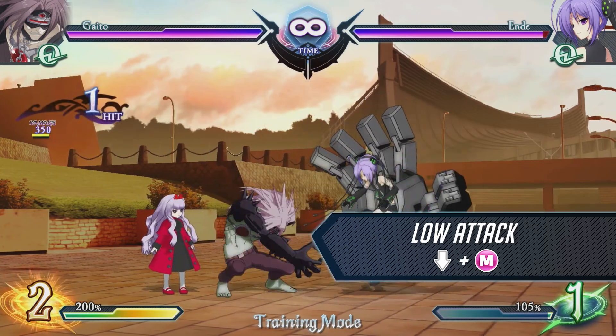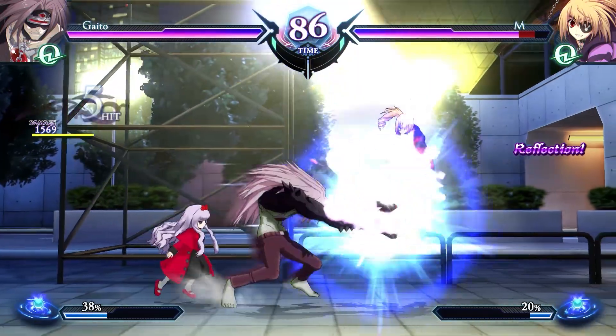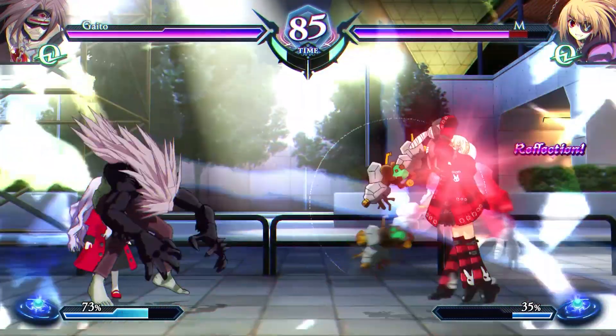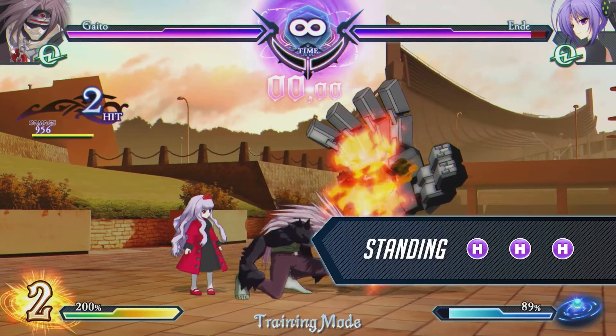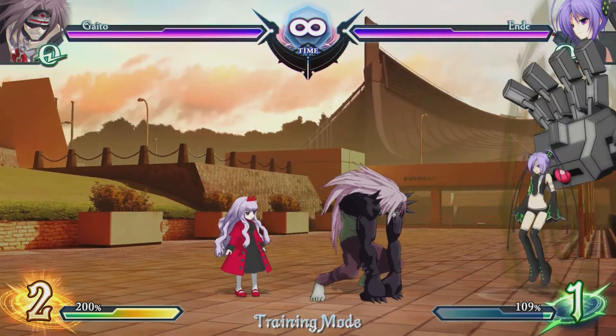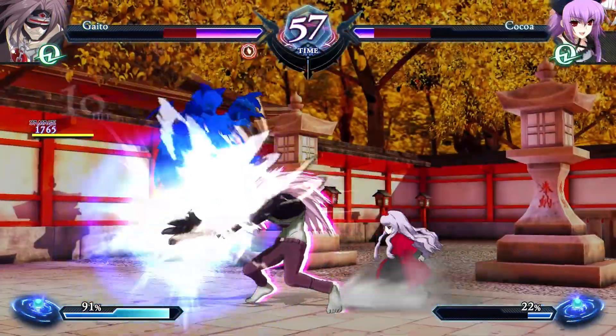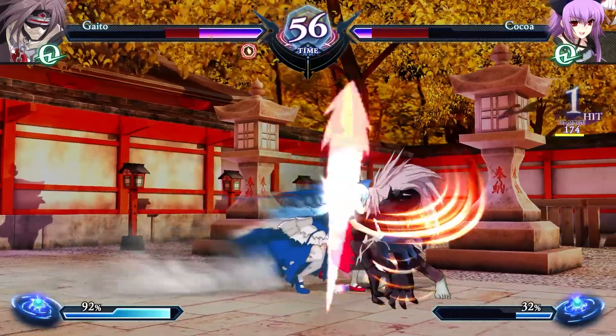This low attack is Gaito's go-to attack at close range. Its fast start-up makes it a great pressure tool. Since combos that begin with standing heavy attack deal great damage, you should aim to land this sequence at close range whenever you can. Once hit, follow up with a special attack or a dashing medium attack.